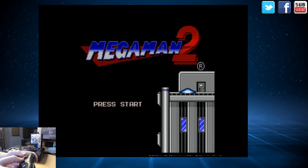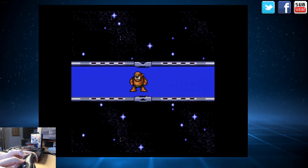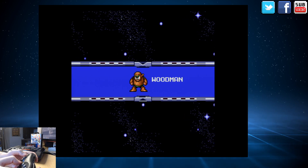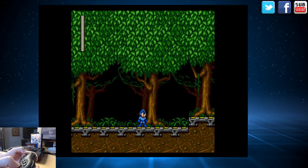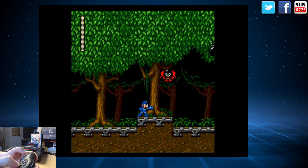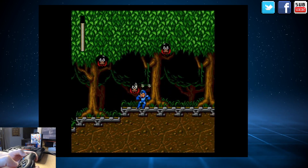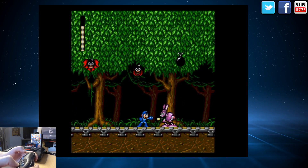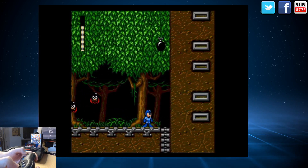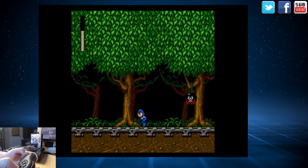Let's go through — I just want to see how it plays. Press start in Mega Man 2 and I'll go for Wood Man. It plays pretty well. The respawn enemies are still there. I need to do a side-by-side comparison between the NES version and this one, because of course this is enhanced. It plays pretty well, I will say.